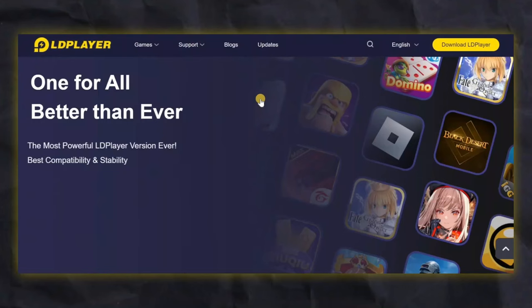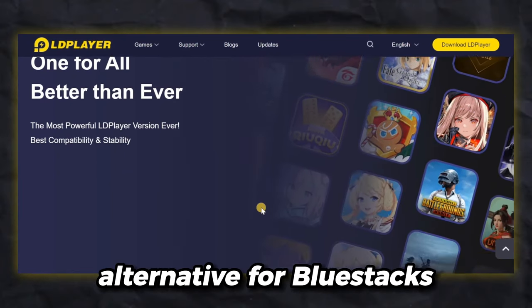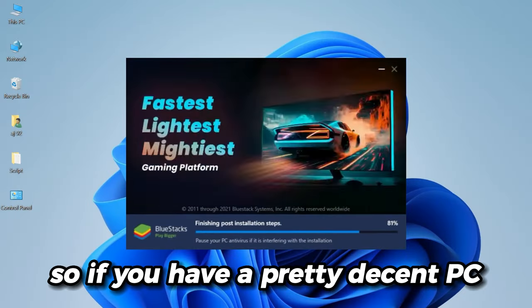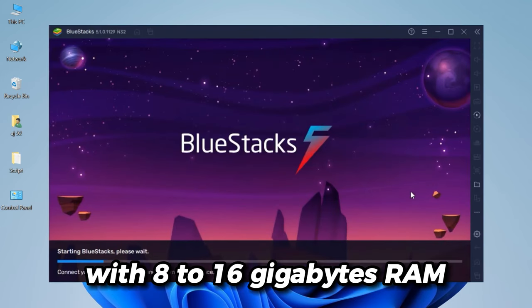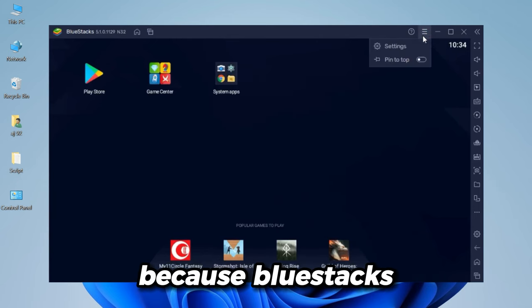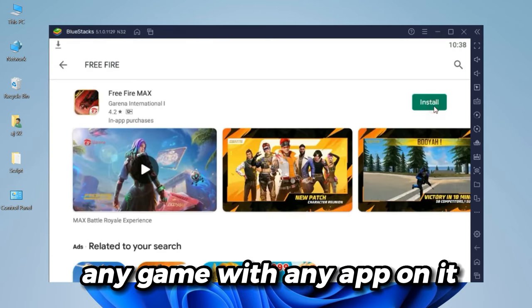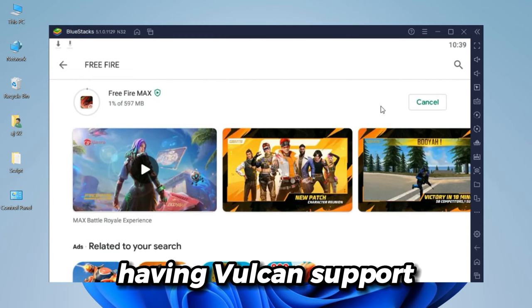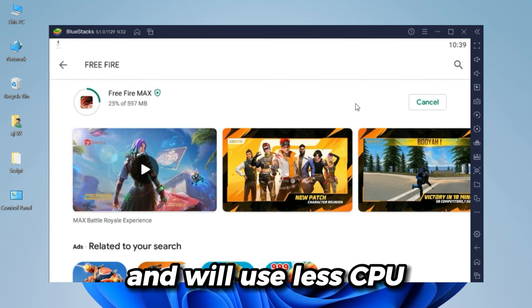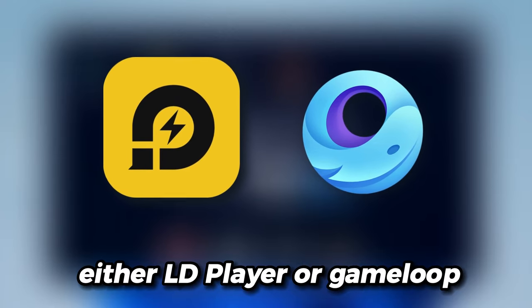Even though LD Player is good and is the best alternative for BlueStacks, after the BlueStacks Android 11 update and Vulkan support, if you have a pretty decent PC with 8 to 16GB RAM and a graphics card, you just need to go for BlueStacks 5, because BlueStacks with Vulkan support just works so well. You can play almost any game or app on it. Having Vulkan support means it will use a lot more GPU and less CPU, so if you don't have a good GPU, go for either LD Player or Game Loop.